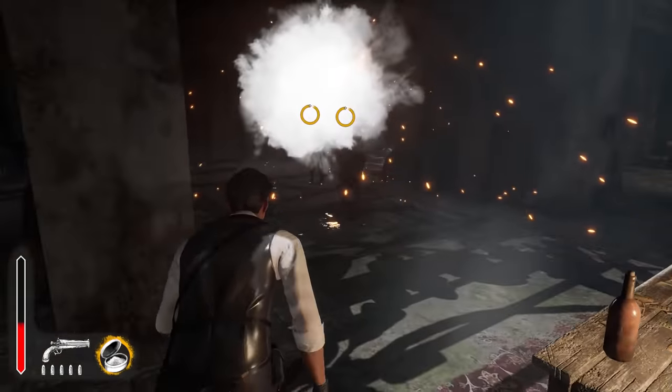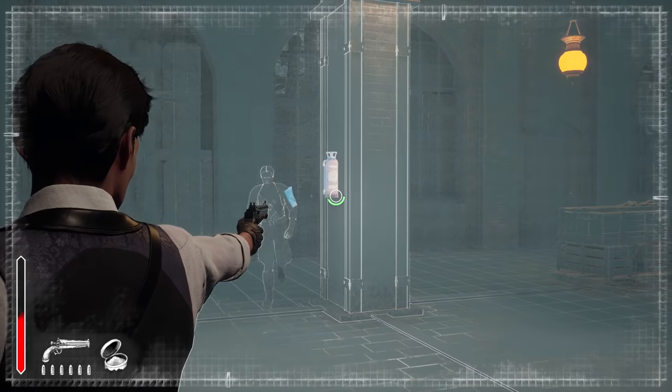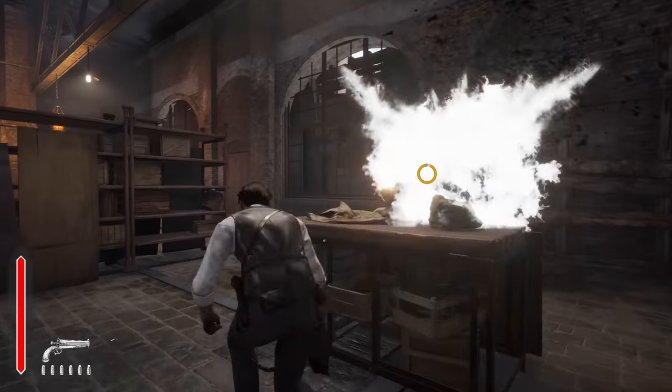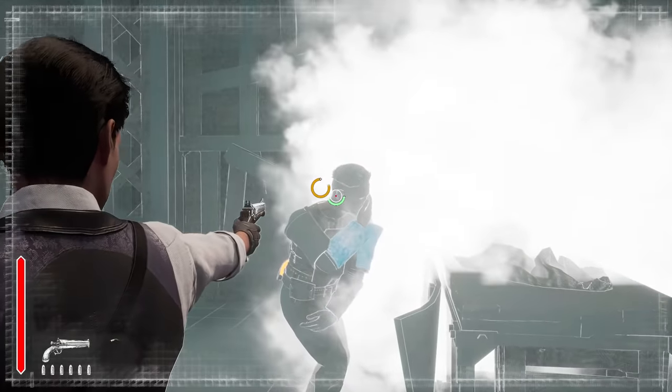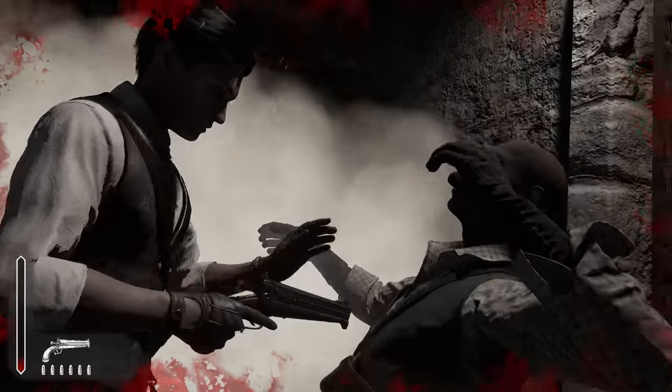As you hastily maneuver among the crooks, use your sharp eyes to spot their weak points. Shooting these will stun your foes and give you an opening to get close and take them down. You can also use environmental hazards and your rechargeable snuff box for the same purpose.